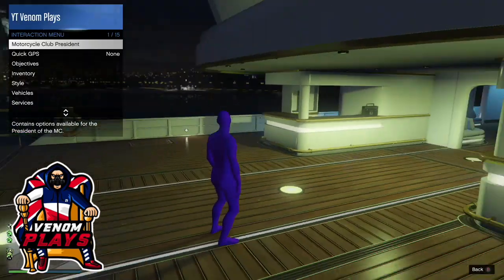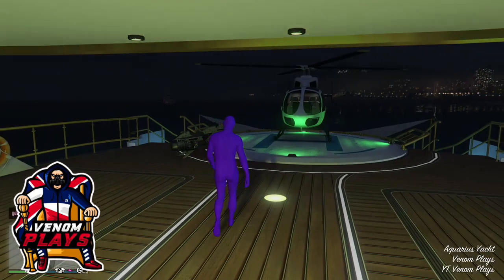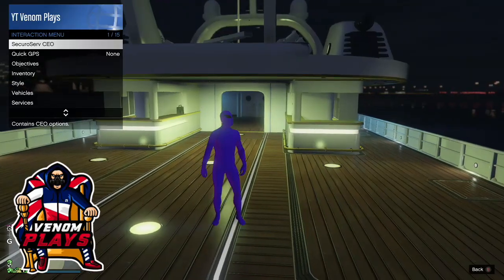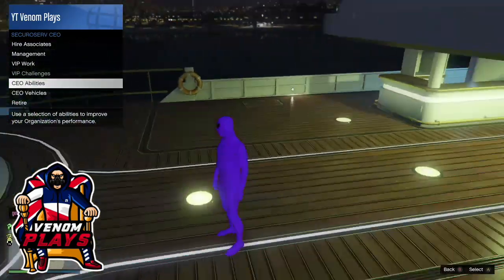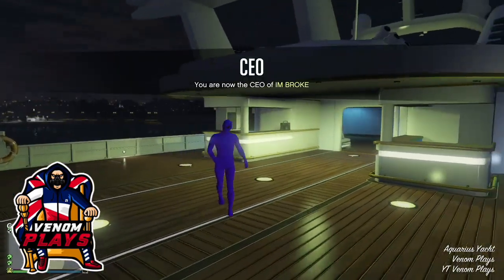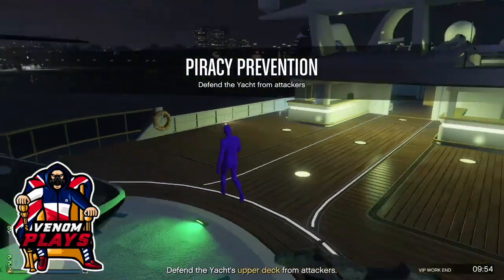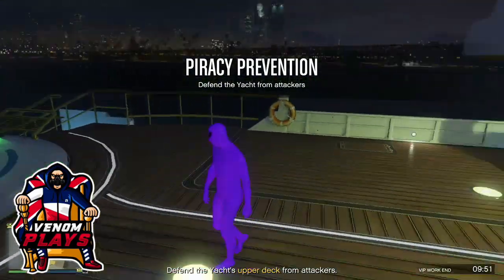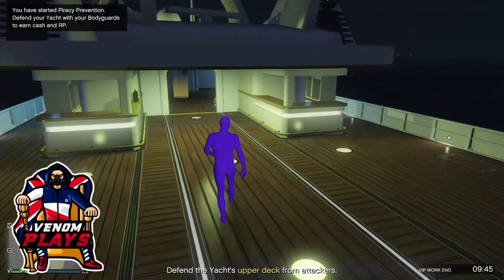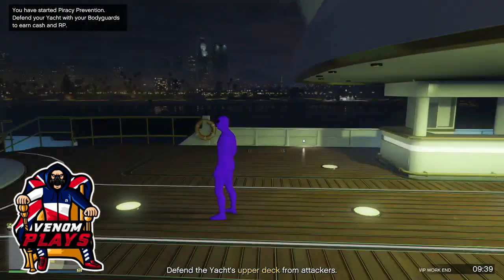What you want to do is go to your friend's yacht — or someone's yacht that has one — and get them or yourself to start up Piracy Prevention. This will take around 10 minutes to complete. Once you complete it, you'll get $30,000. If you have friends helping you and they give you their money too, you can get about $90,000 within 10 minutes. You don't have to leave the online session to do a heist or anything.